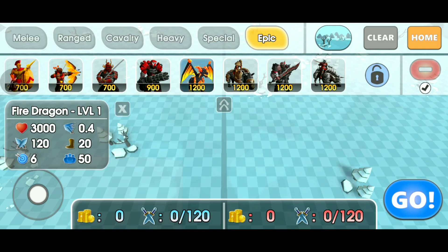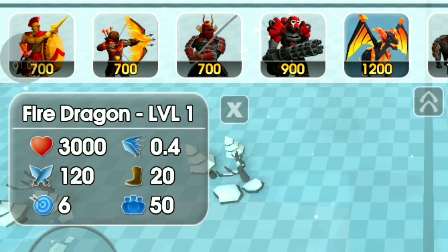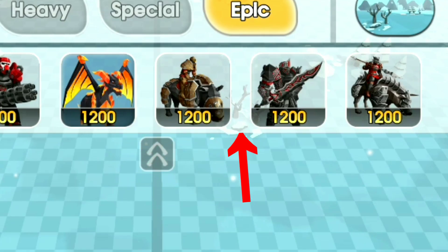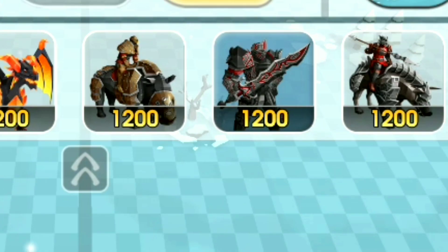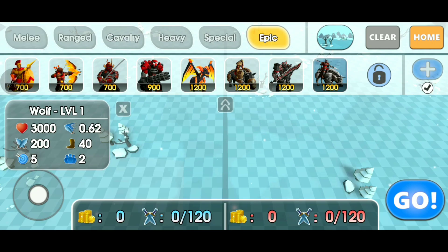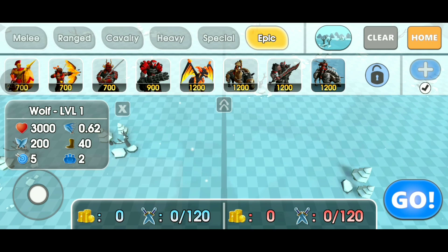First things first — what is this? It's a fire dragon. These four characters all cost exactly the same amount, which is 200 coins. This one's called Wolf, this one's called Guardian, this one's called Rhino, and this one's a fire dragon. I want to go full crazy because this is gonna be really epic.